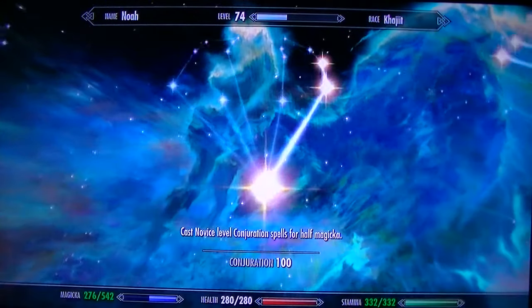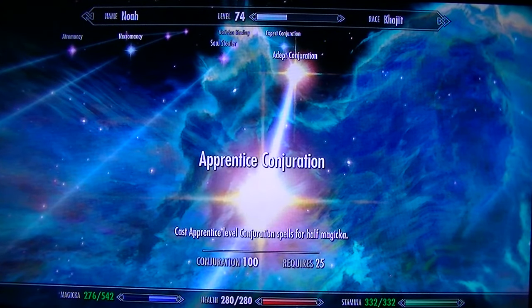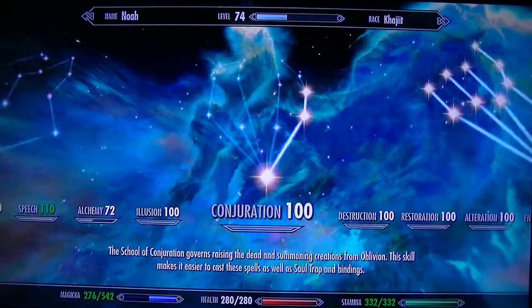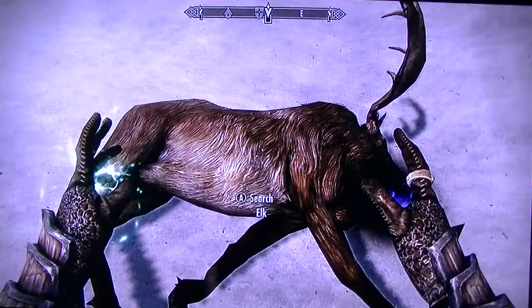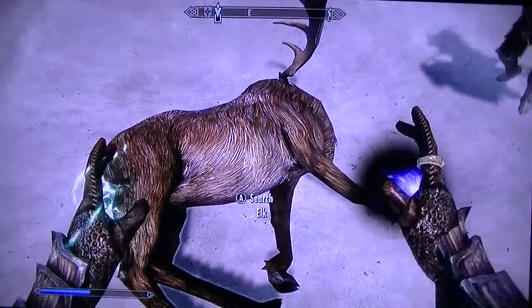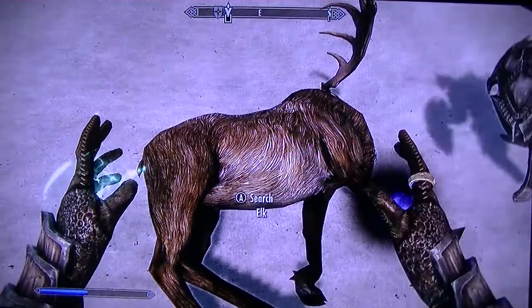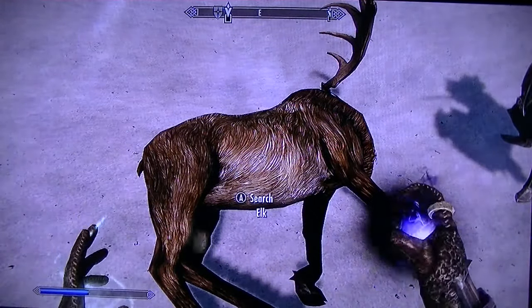It is so easy. And to make it even better so you don't have to cost much, just get Apprentice Conjuration so you don't have to pay as much Magicka for Soul Trap. You can just go to the College of Winterhold and buy it from a guy there.